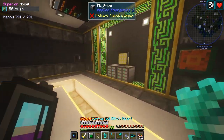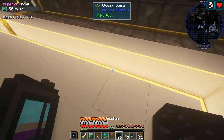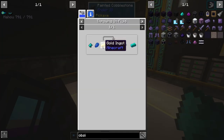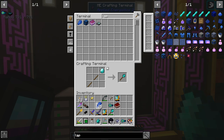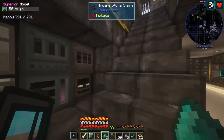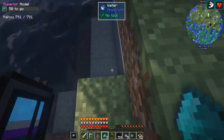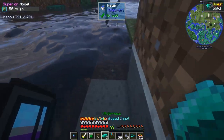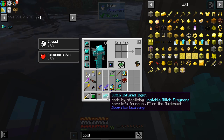Let's head down here and hunt down a piece of obsidian. Just toss that right there and left click — there you go. And then you do something with this — it's this stuff plus lapis and gold. Let's go ahead and grab some lapis, just need a few of that, and a few pieces of gold. This should give us the ingots we need. Toss that there, there, and there. Should get some particles, and once it all combines — there we go. We'll get our first glitch infused ingots made by stabilizing unstable glitch fragments.